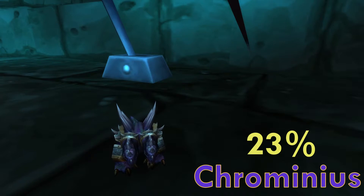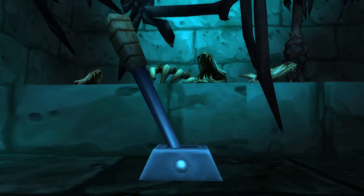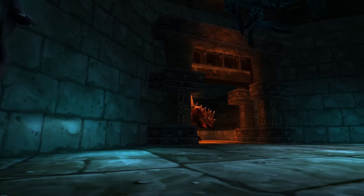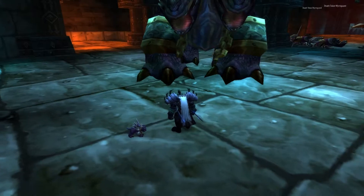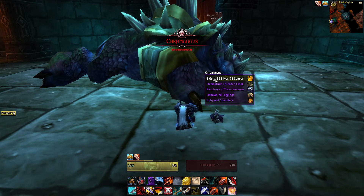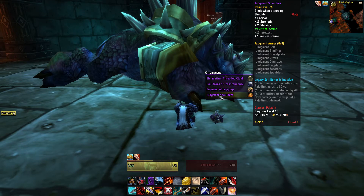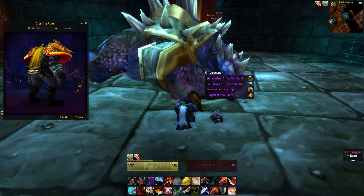My personal favorite, Chrominius, has a 23% chance to drop from the Blackwing Lair raid. All you have to do is go through the entire raid, and right before the final boss you will see the beast known as Chromaggus, who will give you a decent chance at getting Chrominius. They're a spitting image of each other. He doesn't drop the battle pet here, but he does drop the badass Judgment Spaulders — the coolest Paladin Transmog shoulders out there.